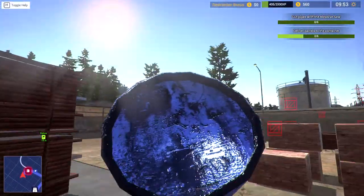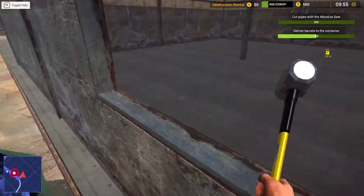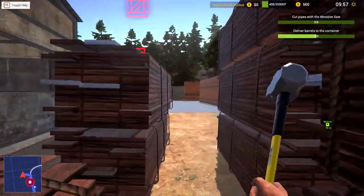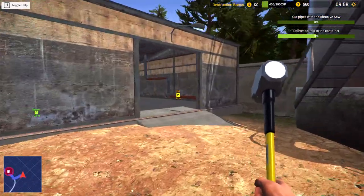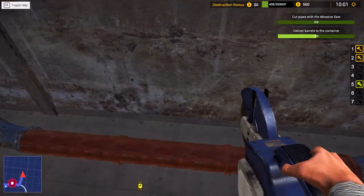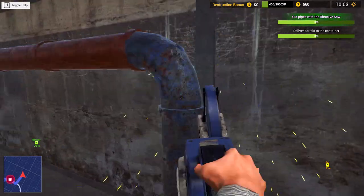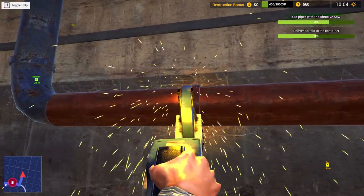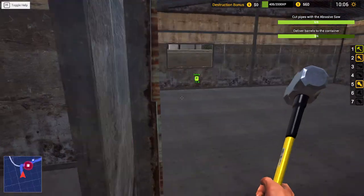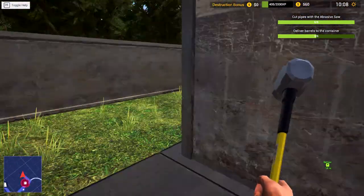All we've got to do here is basically use the abrasive saw, which is kind of nice. There's some pipes — I like wrecking pipes. Does that guy throw out any barrels? No. Maybe we should look around a little bit — a little hide-and-seek. There's the pipes — can we actually just wreck them now? Yeah, three — task done! Okay, let's go back looking around for our blue barrels.